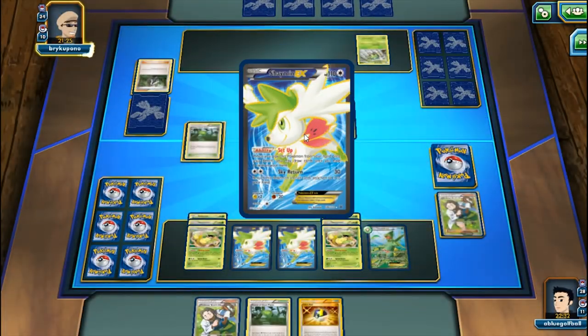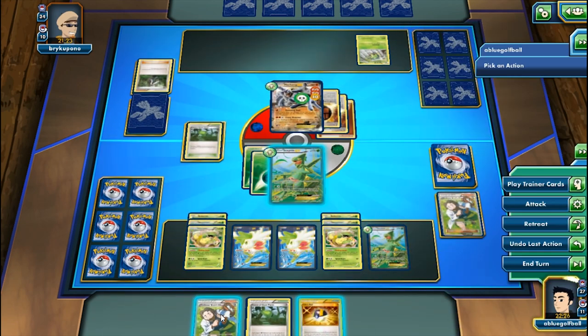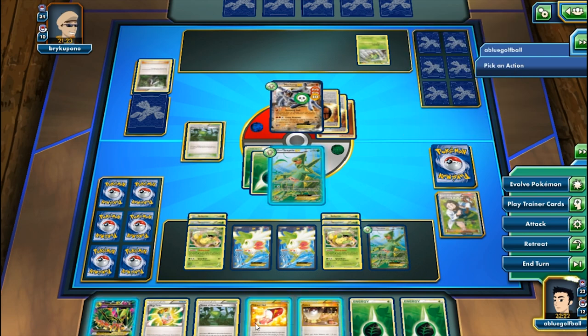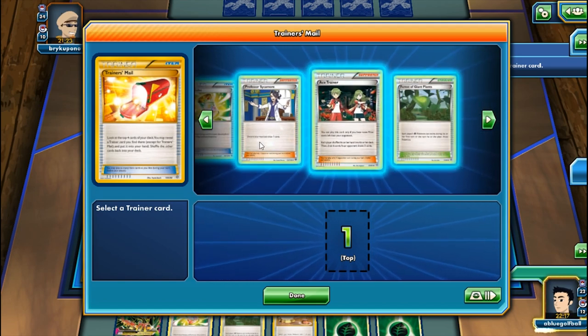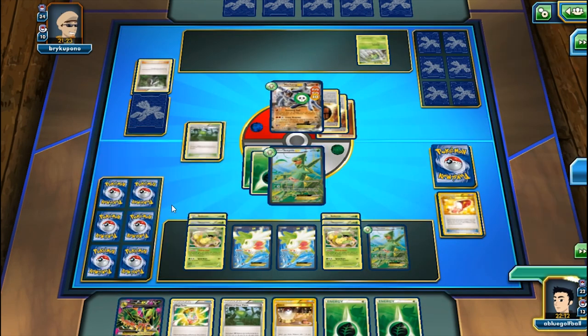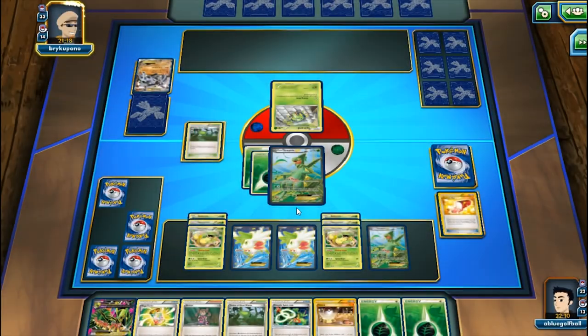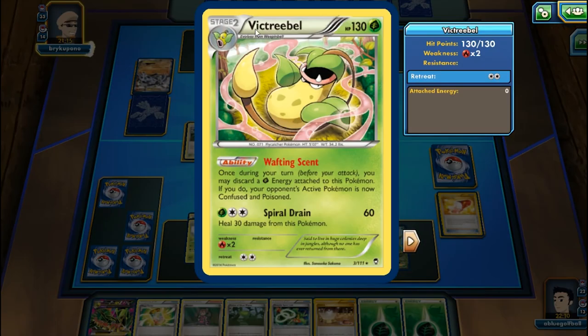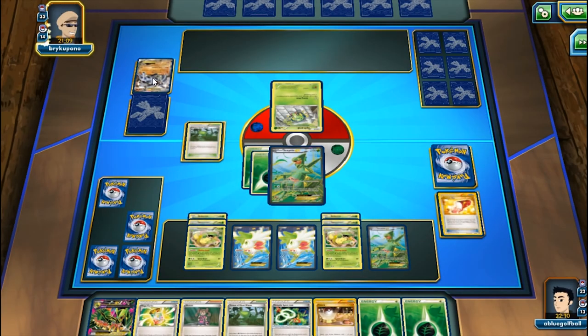We go for Professor Birch's Observation. My opponent draws with VS Seeker options. We see Pokemon Center Lady healing the Machamp. Now my opponent goes for Unseen Claw - we were so lucky dodging two bullets! Here's a Sceptile Spirit Link. The Wafting Scent was so clutch, buying us two turns. My opponent flipped tails twice on Confusion!